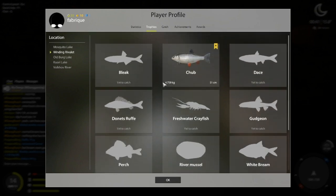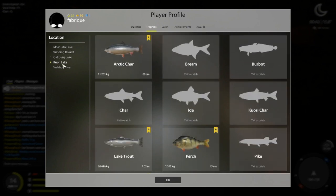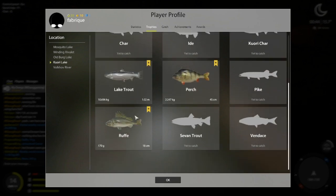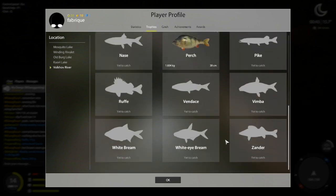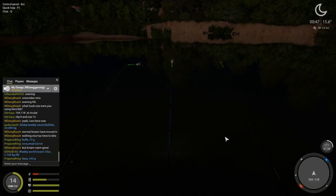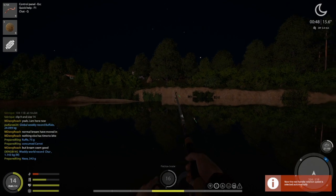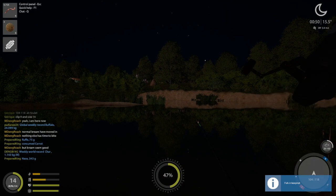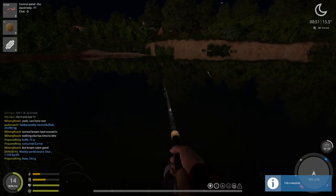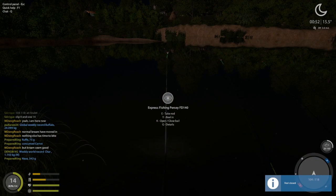Look at that trophy chub! Crucian, gibble — arctic, lake, rough, and perch at Quarry, that is very nice. Roach and perch at Volkov. Very cool. I don't think it's going to change — I think the bream have literally just moved in and are dominating now.